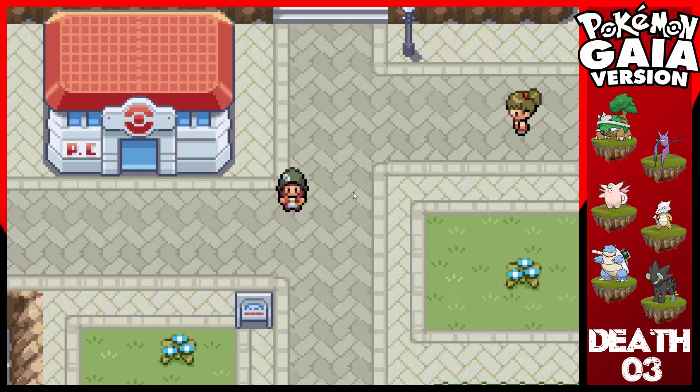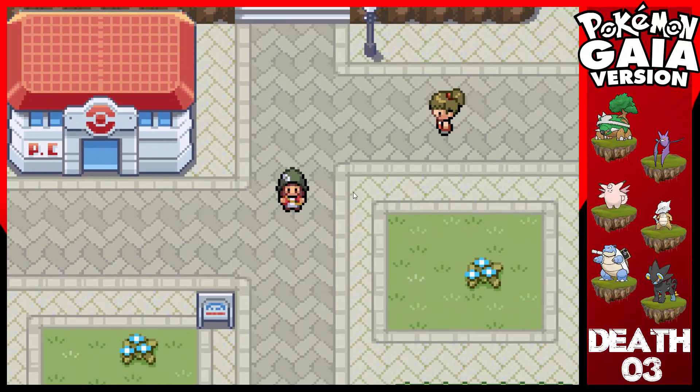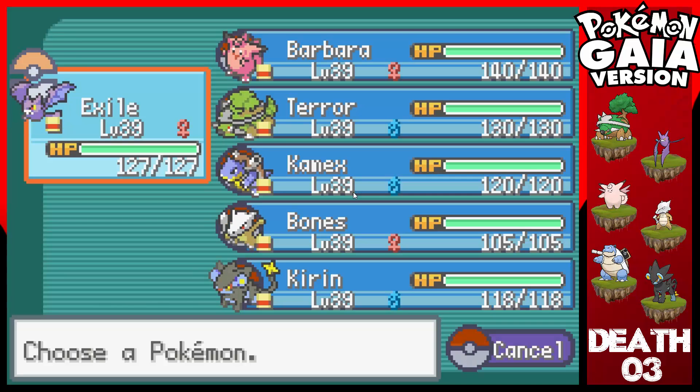Hello guys, welcome back to the Pokemon Gaia Nuzlocke. In the last episode, we got to this very big city. It has so much stuff in it that eventually killed one of our Pokemon, which got replaced. I had to do some training in this episode, especially since there's a gym right here. I'm guessing they're gonna be level 40, and I'm scared of that, so I want to train all of my Pokemon up to level 39.